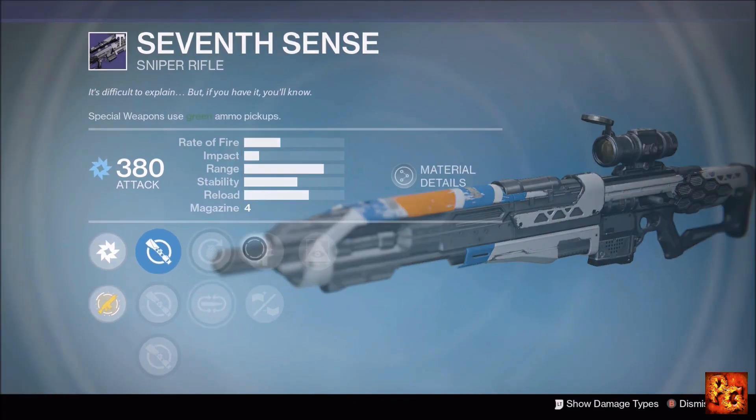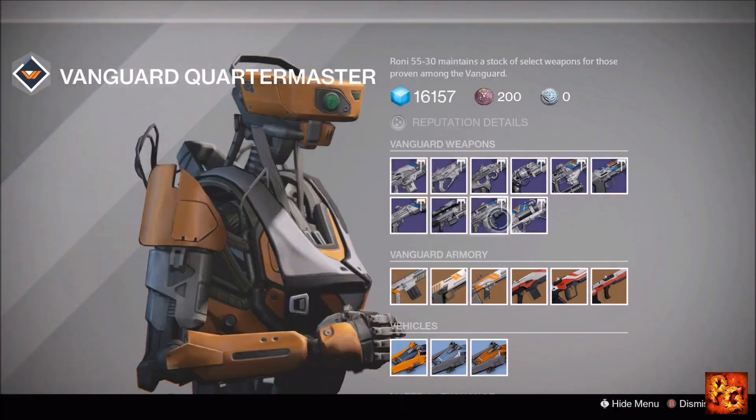Next up, the Seventh Sense sniper rifle — trash archetype. It comes with Hidden Hand, Quick Draw, Casket Mag, Grenadier, and Mulligan. Don't mess with it — it defeats the purpose of a sniper.